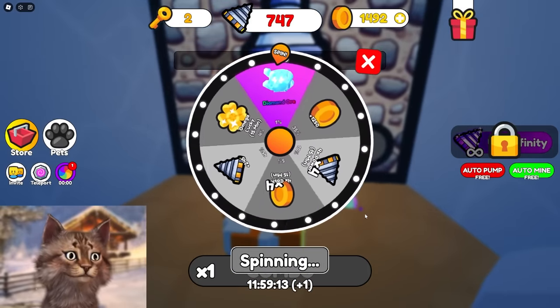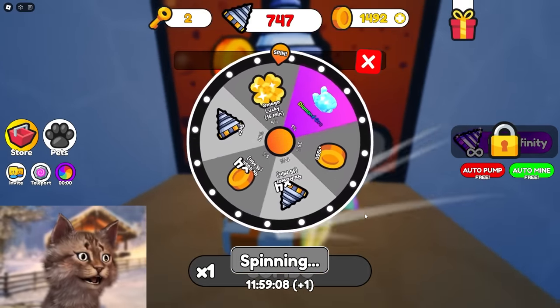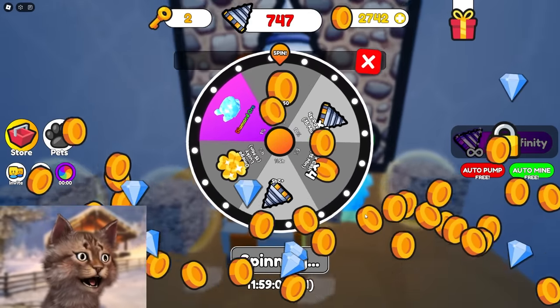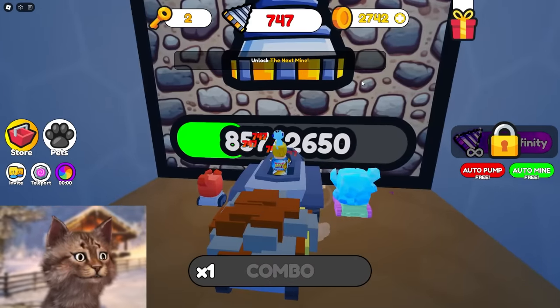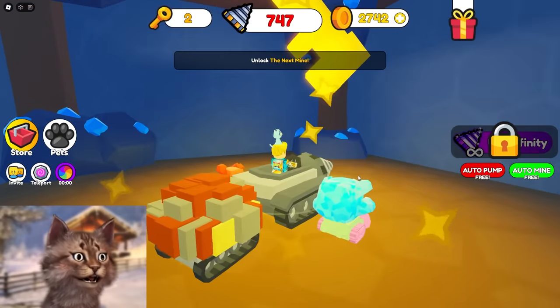Last spin. Give me 4x — the power would be insane. Or diamond ores. 4x, 4x, come on. Okay, I'll take that, whatever. I'll take it. Let's see what we got here — we got three keys.